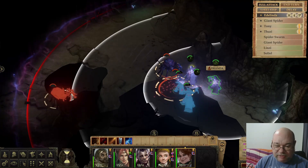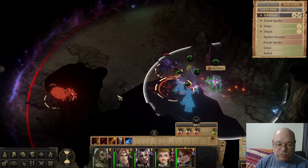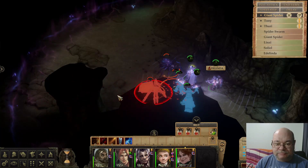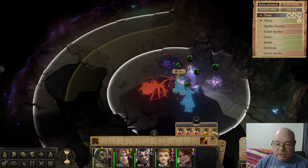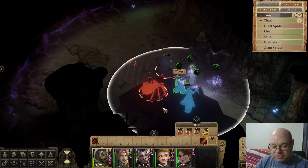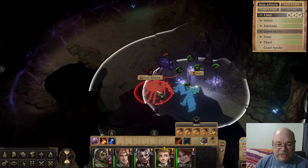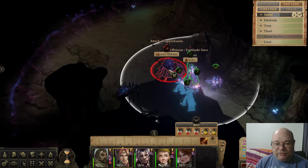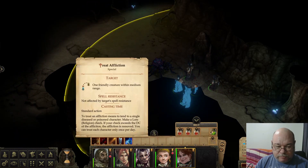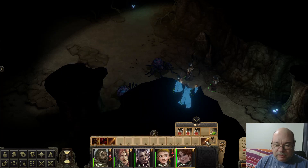Soliel has been nauseated and Lindsay has had her strength decreased from the swarm poison. I'm going to get her to throw an alchemist's flask right there — that wiped out some of the swarm. I'm going to drop another potion at my feet — that's the swarm gone, but I got hit in the meantime and got some strength damage, which isn't great. That was a waste of effort because the poison had already finished.